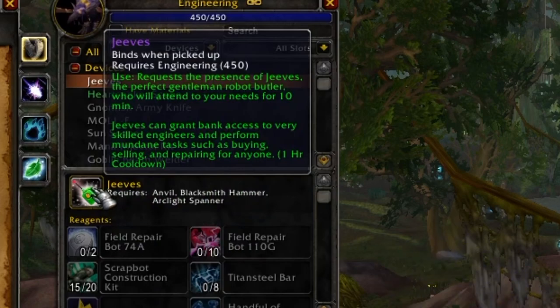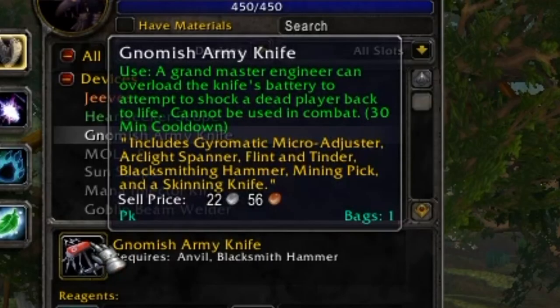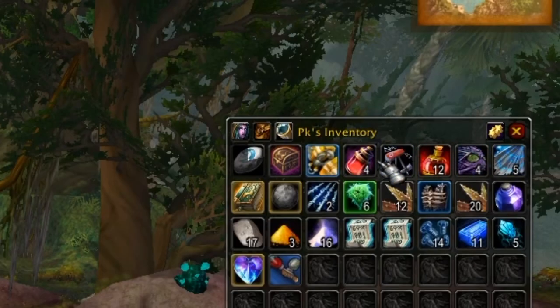You can still make useful scopes for Hunters. Another really nice item is the Gnomish Army Knife, which acts as every single tool or accessory — arc light spanners, flint and tinder, micro adjuster, mining pick, skinning knife — all rolled into one item in a single bag slot. What's especially nice is it also acts as jumper cables, so if you're a Hunter, Rogue, or Warrior — someone who normally can't resurrect — you now have an out-of-combat chance to res someone once every 30 minutes.